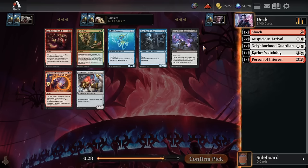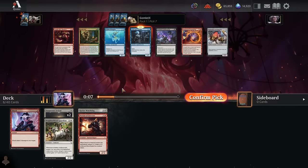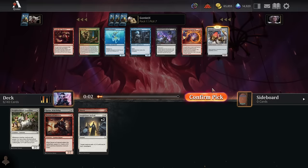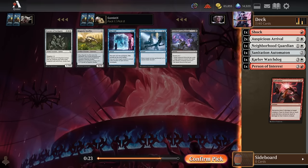Pick seven — Cold Case Cracker is actually pretty good for blue-white detectives, so I'll take that. We could also take Sanitation Automaton because there's not a lot of good two-mana creatures in this format — you can get really clumped up at three mana, so having anything to play turn two is pretty valuable for aggressive decks. You know what, let's go all in — let's take the Automaton. Pick eight — Galvanize, that is absurd and I'm very happy to see it.